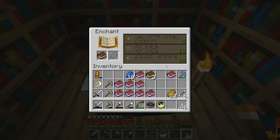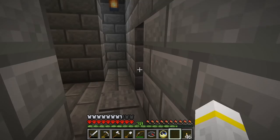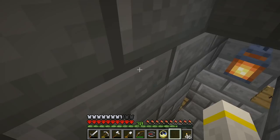Luck of the Sea 2? Ooh! Luck of the Sea 2! If I go back to my magic fishing rods — Unbreaking, Lure... Luck of the Sea 3. What is the fishing rod that I have been using? Well, it is currently dark, but we don't have to worry about exploring about. Unbreaking 3, Curse of Vanishing, Mending. We have Luck of the Sea 3, so I don't need to worry about getting Luck of the Sea.